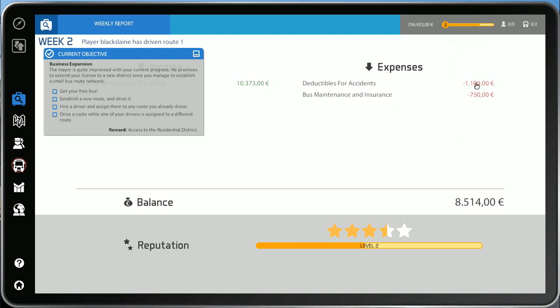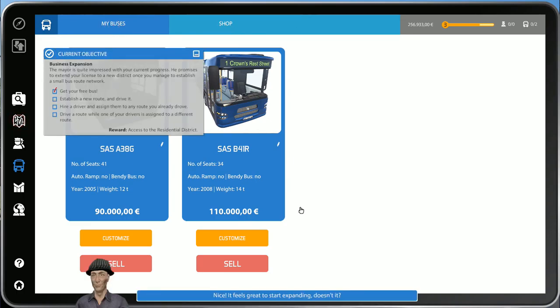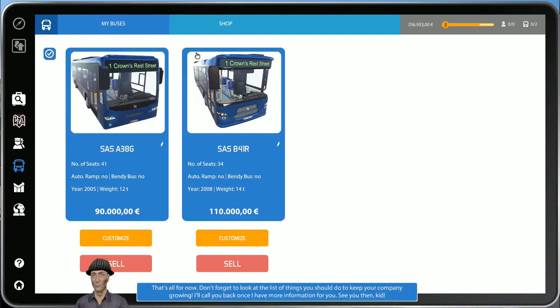There was that accident - that cost us $1,100. But we've got a new set of objectives - that's cool. We get a free bus, make a new route and drive it, hire a driver, and drive a route while one of your drivers is on a different route. That's easily achievable - we can do all of these things. There's our free bus: the SAS B4-1R. It feels great to start expanding once you start hiring new people. Don't forget to assign your drivers to a route or else you'll be paying them to scratch their bellies.